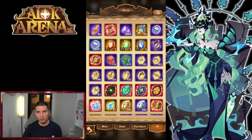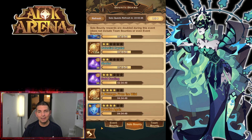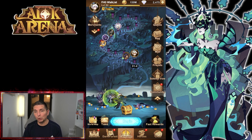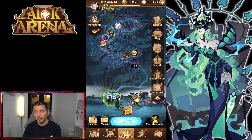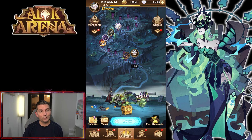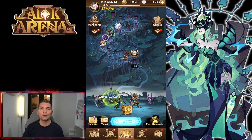We're already at 10,000 essence — just need about 110 more as we continue making progression. I give it a couple more days and we'll be able to crush through 31-4 once our levels get a bit higher, then make a lot more progression. That'll do it for today's video — let me know in the comments what you think, and as always, thanks for watching!